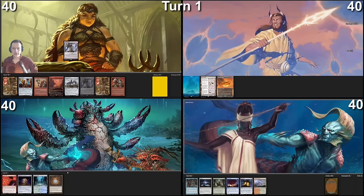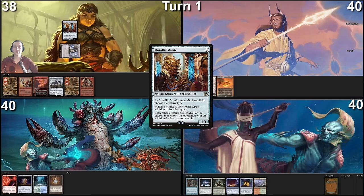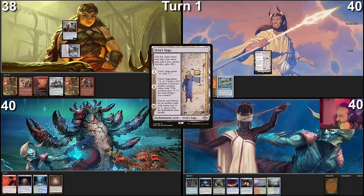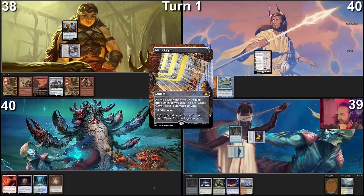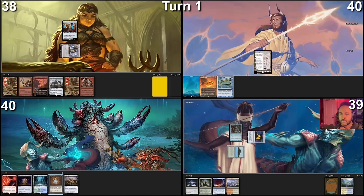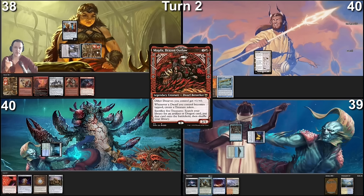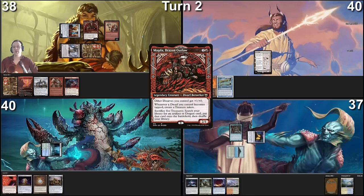Let's draw card for turn. Ancient Tomb, tap it, cast Metallic Mimic naming Dwarf, and pass the turn. Land for turn is an Urza's Saga, and I'll pass turn. Untap and draw. Land for turn is a Flooded Strand — crack and fetch Tropical Island. Mana Crypt, Rhystic Study. Rhystic Study resolves and I will pass turn. Draw a Breeding Pool — enter tapped, pass. Draw a card. Play Mountain. Use the Ancient Tomb and Mountain to cast Magda Brazen Outlaw. She enters with a plus one counter because of the Metallic Mimic. Punch at Retrick for two with Metallic Mimic. Generate a Treasure and use it immediately to cast a Mountain Walk Dwarf. Pass.